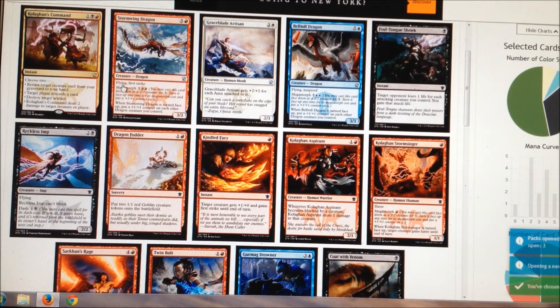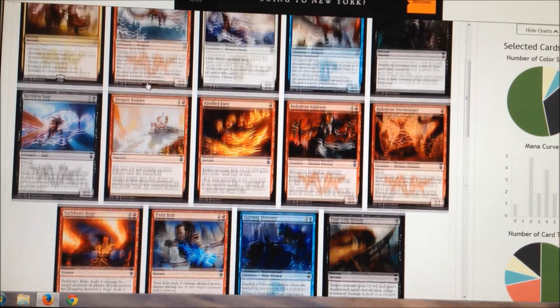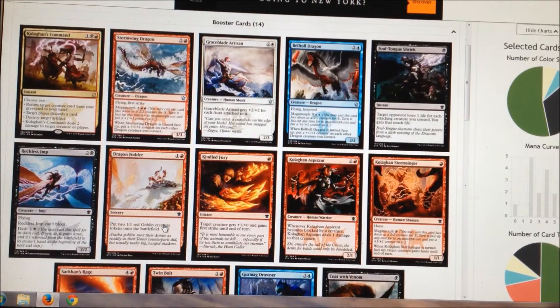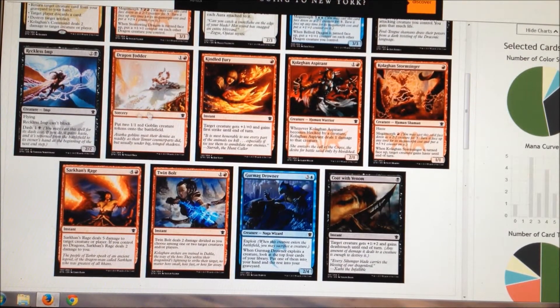Next pack — that's a pretty cool card there. A lot of these cards are quite good but not anything we really need. I guess the Coat with Venom. Check out the red in this pack though: Twinbolt, a Sarkhan's Rage, a Stormwing Dragon, and a Dragon's Fodder. Even the Kindle the Carnage is pretty good, and the Aspirin. I've got red in this pack. Maybe even the Reckless Imp, but I think I'm gonna go with the Coat for now.